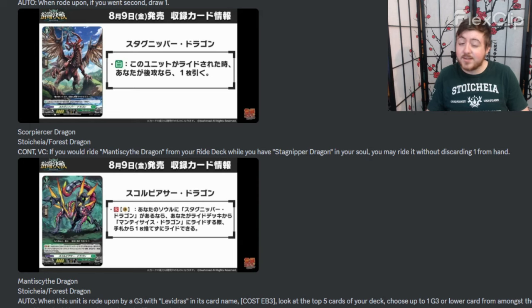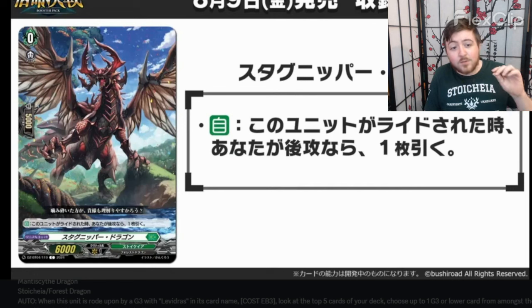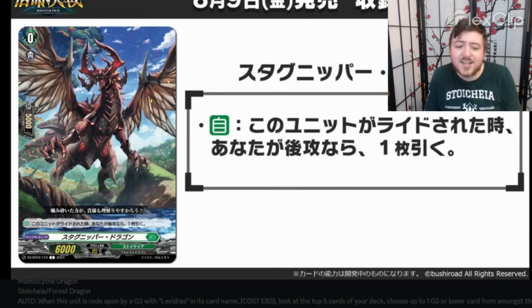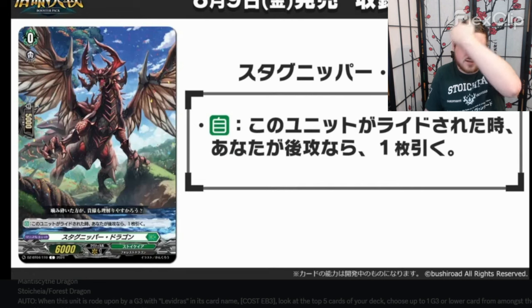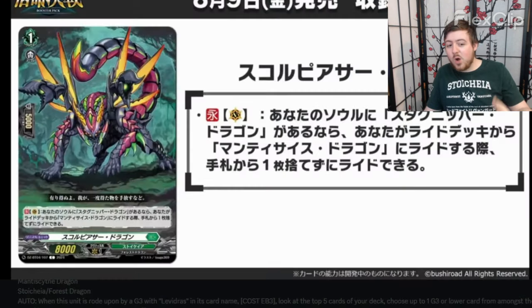The grade zero does what you think — when you ride upon, draw a card. However, this art goes way too hard. I would have loved this beetle dragon thing to have been like a grade two or grade three support, but this has already sold me. The grade one just makes your ride free.